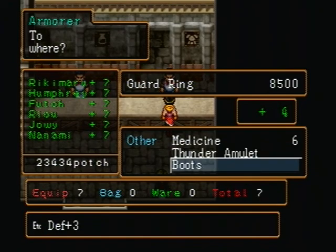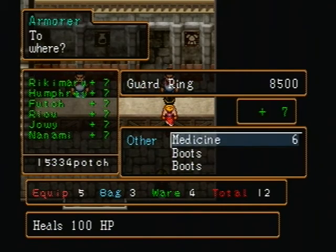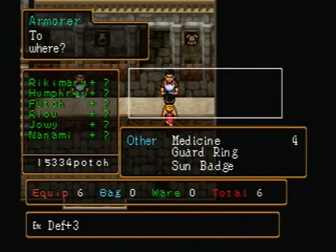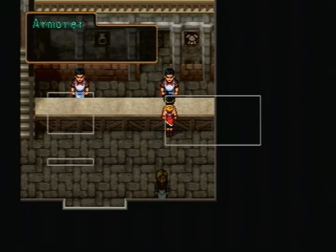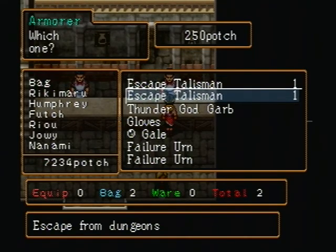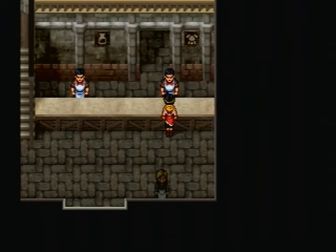Much like the bosses in Suikoden 1, bosses are designed to be fought with six characters, which means they tend to have a ton of HP and group attacks — meaning they attack your entire party all at once. It's really bad if one of your characters goes down because then you're short a party member and things will not go your way. It's all downhill from there.